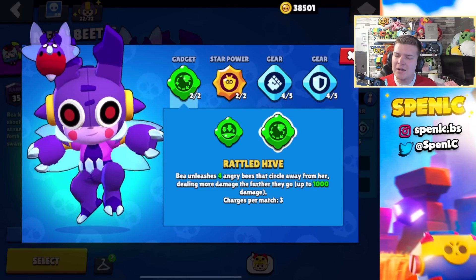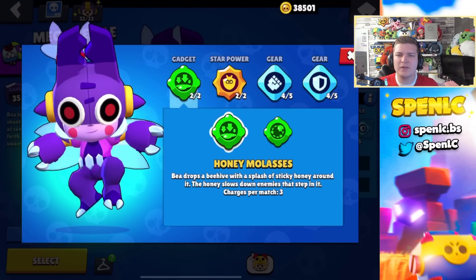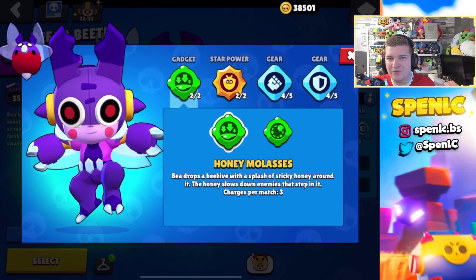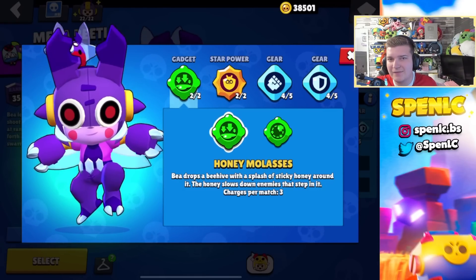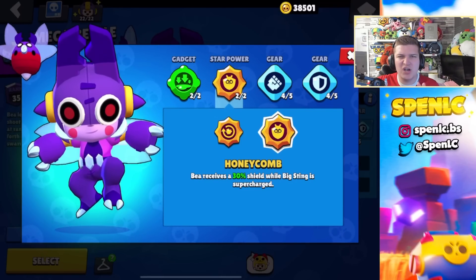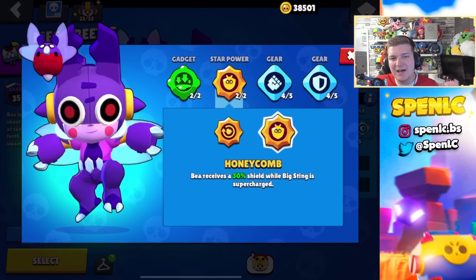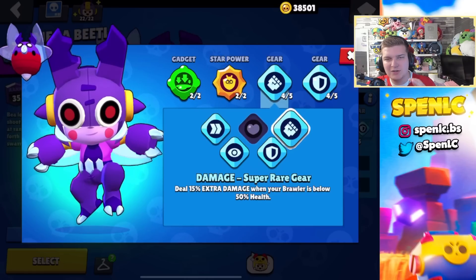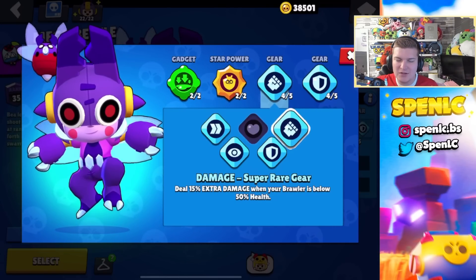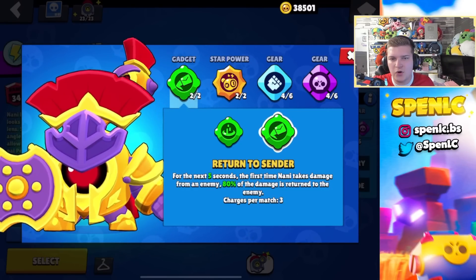Bea's gadget Rattled Hive recently received a buff and I've actually started to use it a lot more specifically on Brawl Ball. But more often than not I'll still use Honey Molasses because it lets you tank fellow sharpshooters' shots and be really annoying for opponents if you plant it behind a wall. In terms of star powers, a lot of people really like Insta Bee Load, but pretty much 99% of pros use Honeycomb because it lets you get extra pressure on the map. Bea is a bit too squishy so this allows you to not get countered as easily. I think this is the best setup for sure unless you're playing on a grassy map.